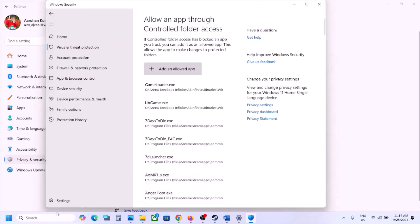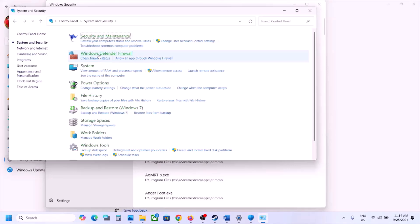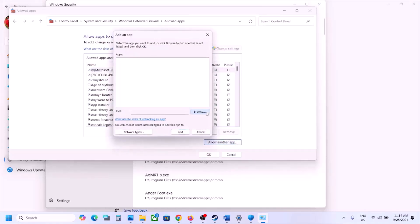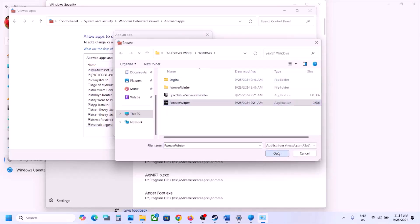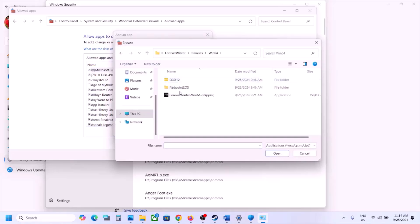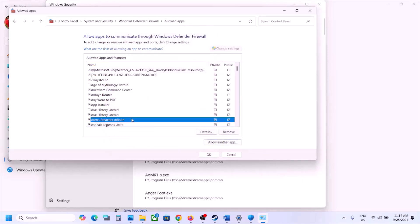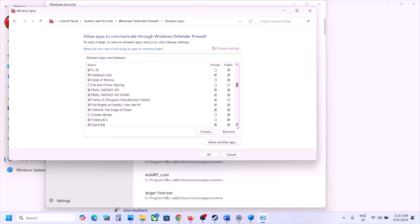Also allow the game through the Firewall. Type Control Panel in the search box, go to System and Security, Windows Defender Firewall, and click Allow an App or Feature Through Windows Defender Firewall. Click Change Settings, then Allow Another App, browse to the game installation folder, open the Windows folder, select the game EXE, click Open, and click Add. Again click Allow Another App, browse to ForeverWinter Binaries Win64, select that EXE, click Open, click Add. Once both are added, make sure both Private and Public are checked, then launch the game and check.